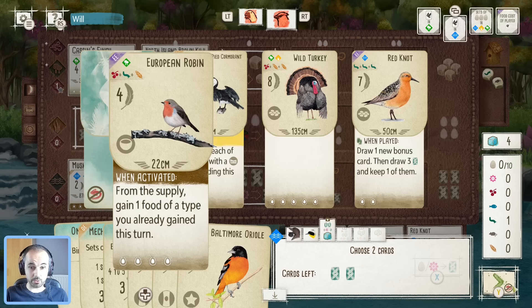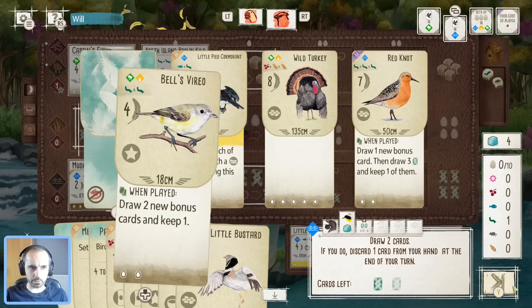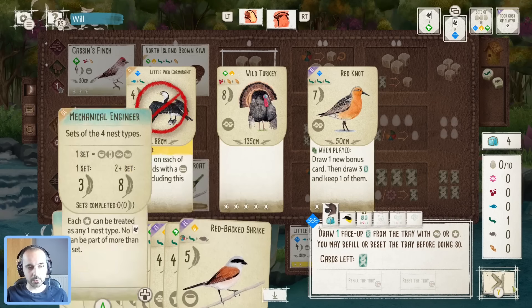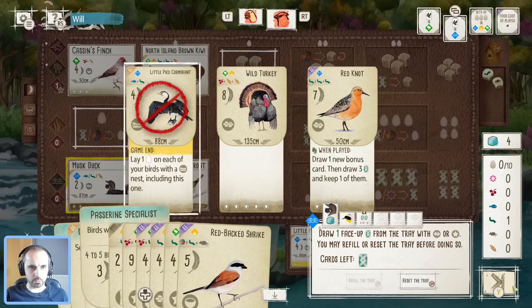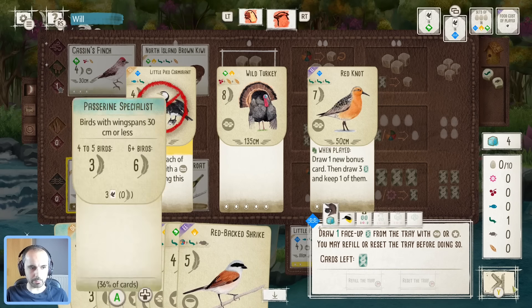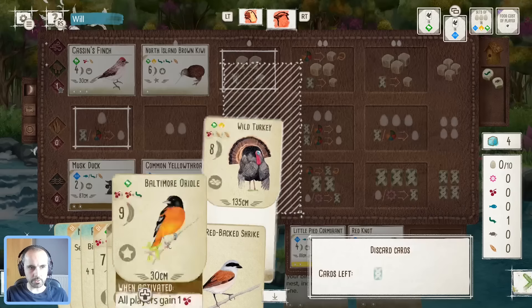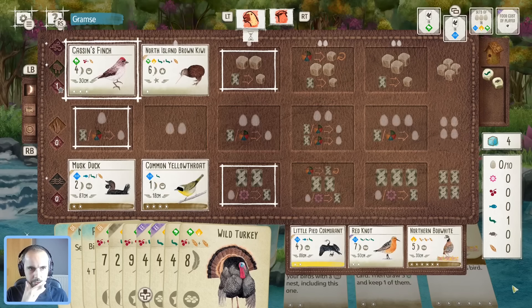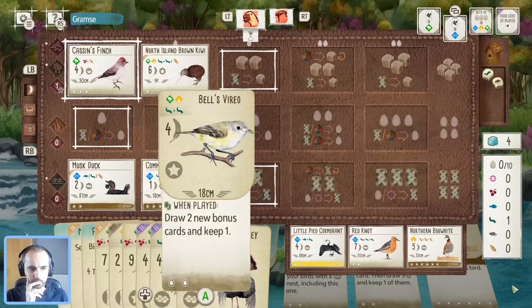That's a potentially nice find — a little Bustard for some tempo. Tempted by these birds but we'll keep digging. Actually I can use the Musk Duck on one of these — wasn't even paying attention, probably should have been. Red Knot could be tempting, or the Turkey with extra berries. I'll go for the Turkey and discard. This is getting somewhere now — we're getting options for birds.